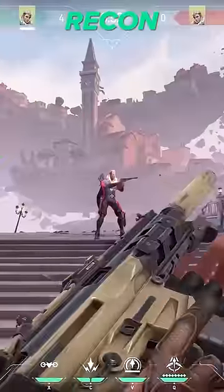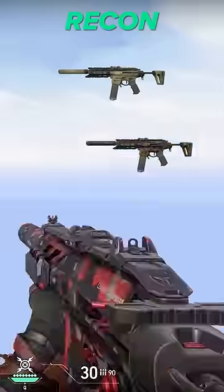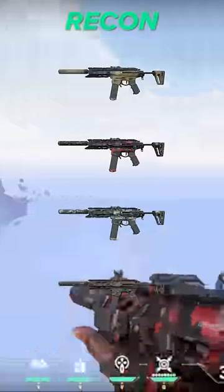Awesome skin. I almost forgot about this next one because honestly it feels more like a Phantom, but that's exactly a good thing. Equip the Recon Spectre, especially in red, and you'll be able to buy a discounted Phantom every round for just 1600 credits.